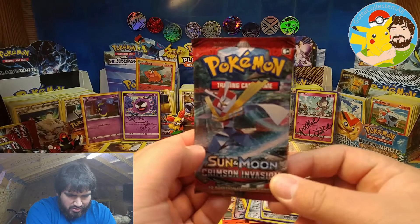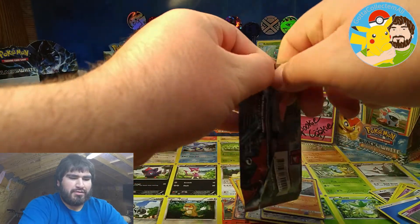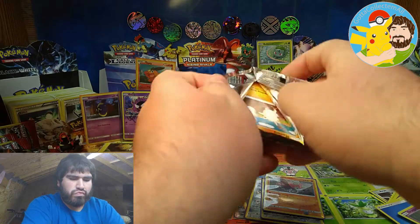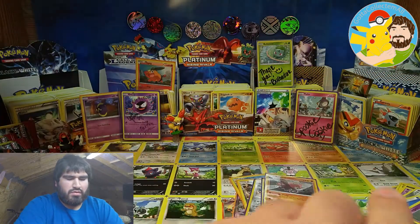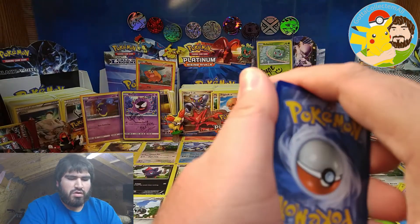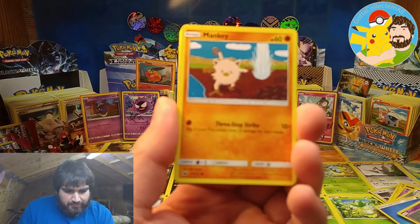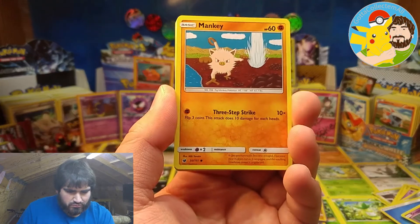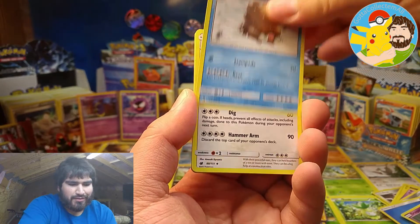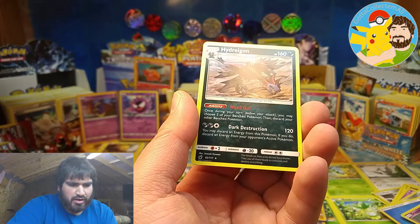Last pack right here. Can we pull something else? Come on, last pack — magic. Oh my goodness. Okay, we have Mankey, Aeron, Corphish, Gastly, Houndour, Piloswine, Diggersby, Kommo-o, Exeggcute, and Hydreigon — regular rare.